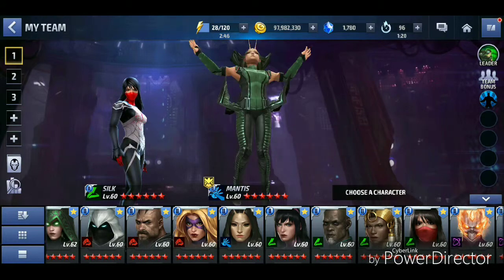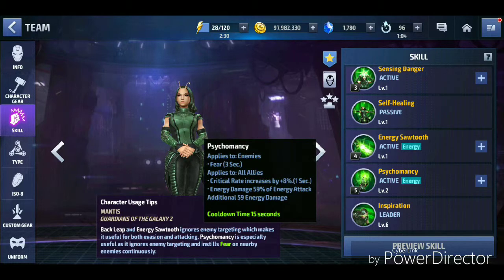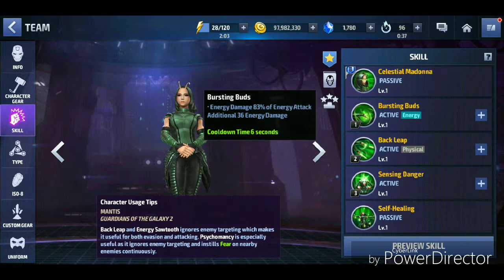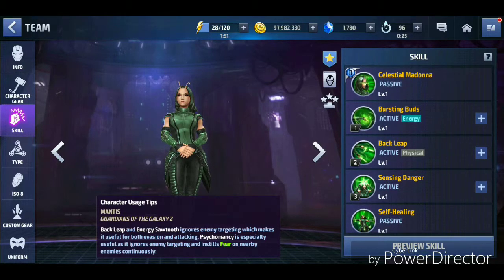At number 3 is Mantis. Her damage isn't as high as Robbie Reyes and she's a Blast type, so she's used mainly against Combat types. But what makes her great is the fifth skill — it has a fear effect for 3 seconds and the area around the target persists for about five to six seconds, giving her strong crowd control. The fourth skill has the best damage in her kit, the third skill increases dodge rate, the second skill is an iframe, and the first skill has a guard break effect. At tier 2, she gives all allies crit damage and 15% ignore defense.